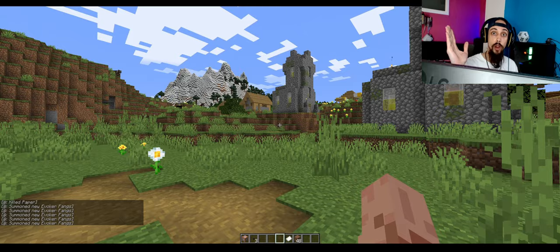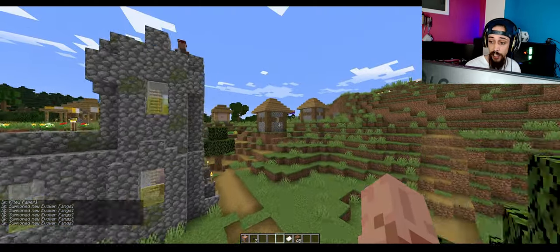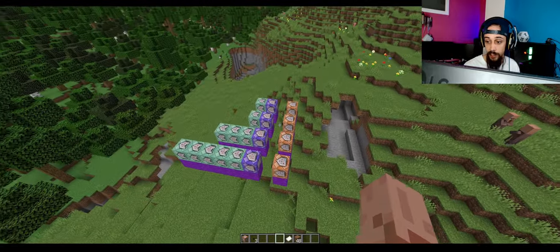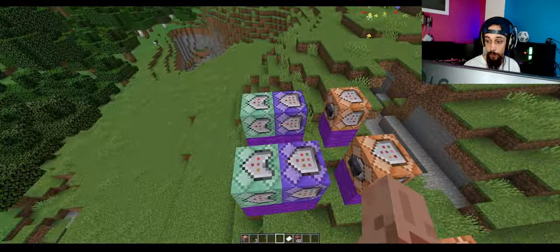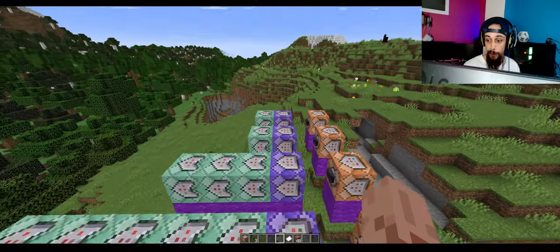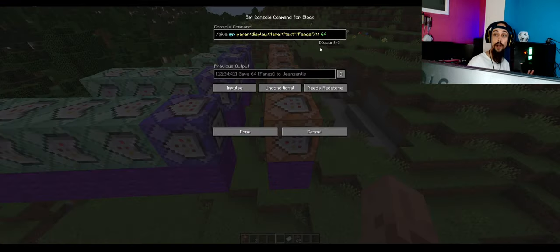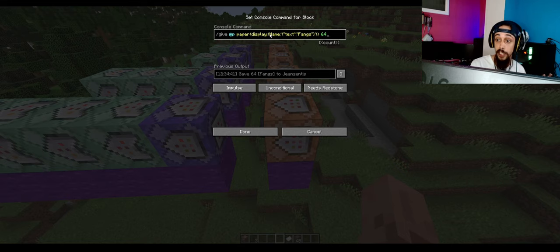Now, how do we make these? Every spell has a few basic principles behind them, and that's these two lines — you can do every spell with these two lines. The first command block is just going to give us our piece of paper with the name on it. To get a piece of paper you need to give the person a paper with the display name — for example 'vangs' — but you can change it to whatever the spell needs to be named.